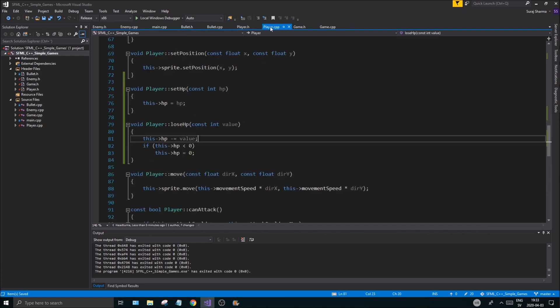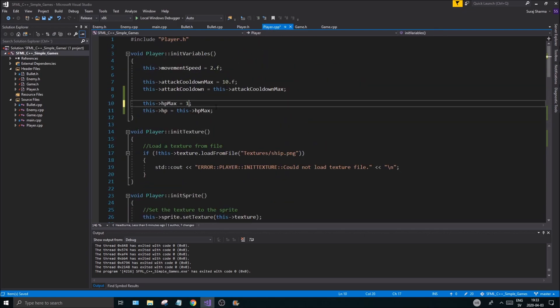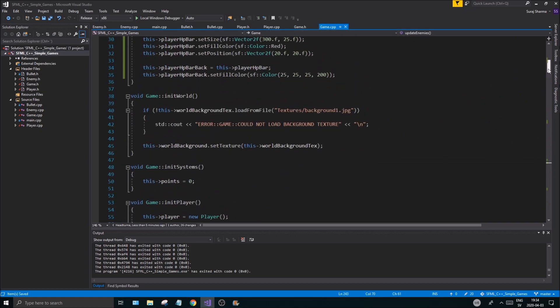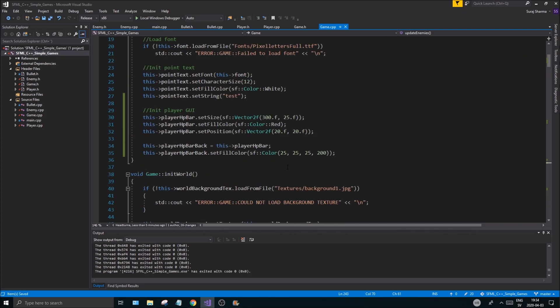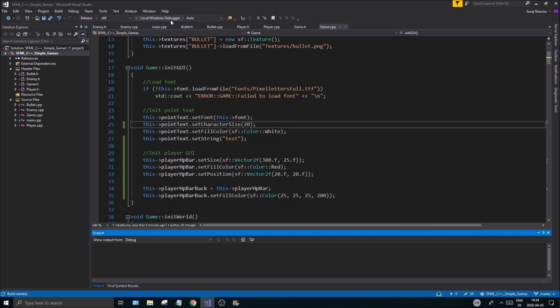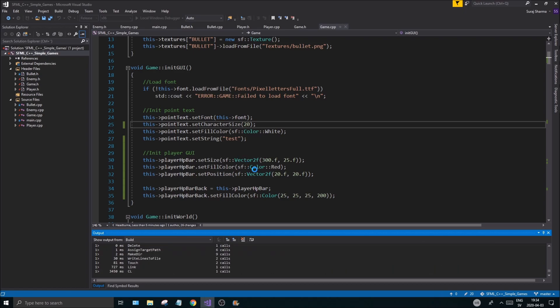Before we do anything else, go to player.cpp and set the player's starting hp to 100. Next go to init_gui, find the point text variable, and set that font size to 20. Once that's set you'll have a slightly larger points display. We'll probably move it to the side a little bit — we'll see where it is once we run it.